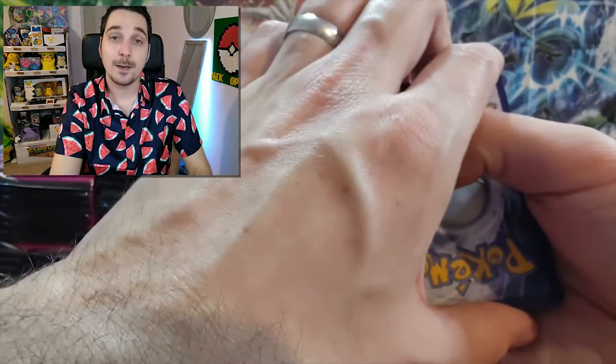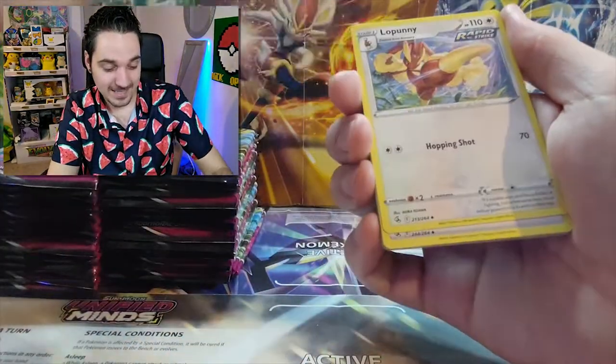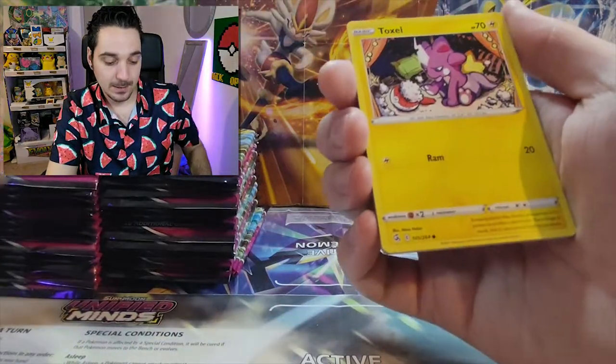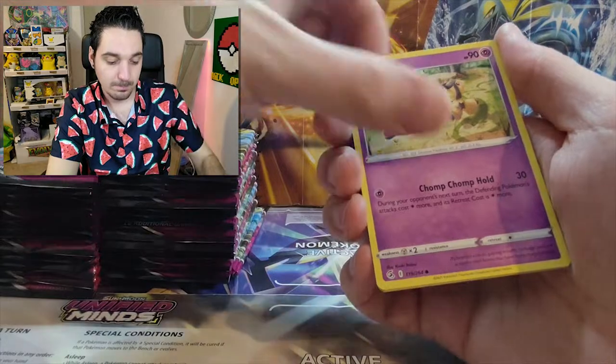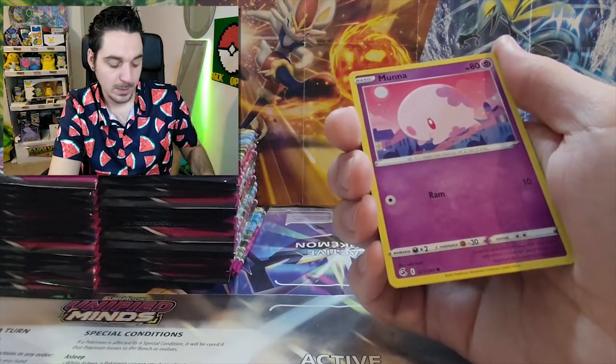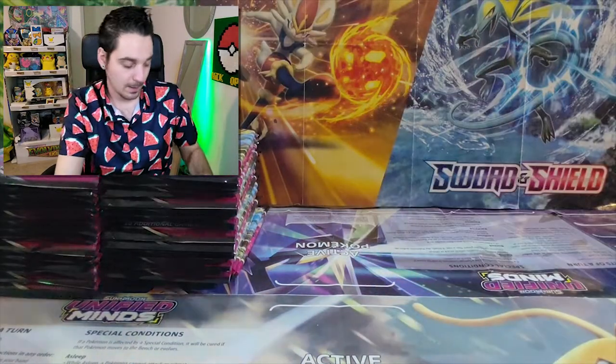I'm nice like that. Fire. Skater Spark? Lopunny. Meltan. Toxel. Staryu. Mawile. Makuhita. Makuhita. Mona. And the last one, a Maractus.